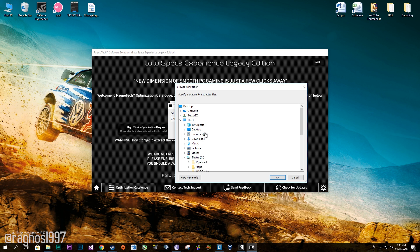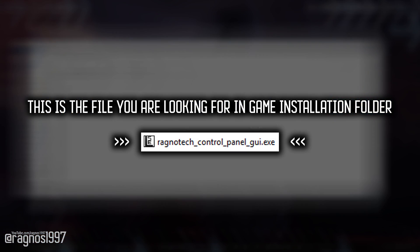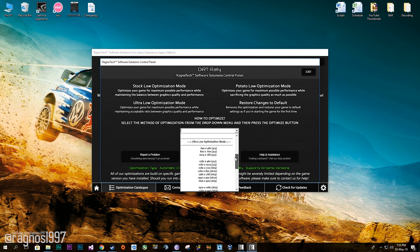Now press load the optimization and extract this package to the folder where the game has been installed. After you did that, go to that folder and start the Ragnotech control panel — this window will pop up. Now select the method of optimization and resolution you would like to run your game on. After you did that, simply press optimize and start your game.